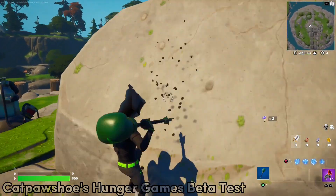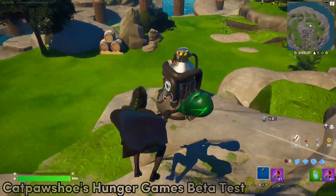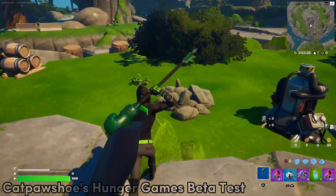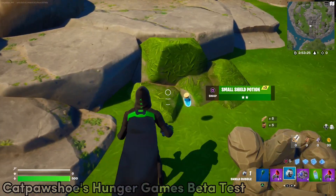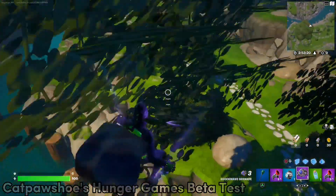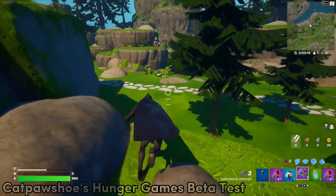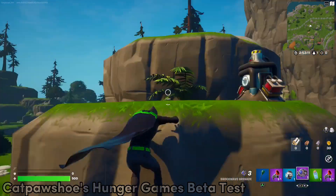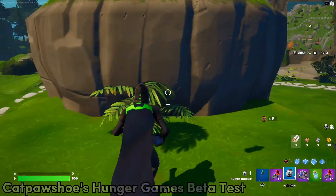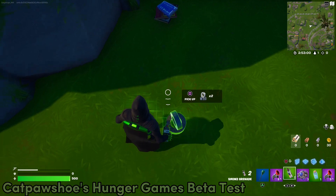Grab that stuff. The ones in the middle sometimes give you stuff. There's a lot of random stuff — I don't know why I got two grapplers right there, I guess I'm just unlucky. Some give you weapons, but the beginning middle ones don't really give you that much. The outer ones give you a lot more actual guns because I don't want people killing each other at the beginning as much. Also, this one on the top is giving you guns. Oh my gosh, smoke grenade — I'm getting really unlucky with these guns.